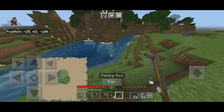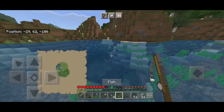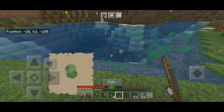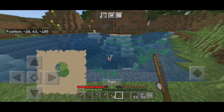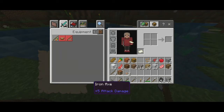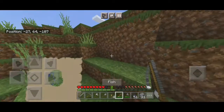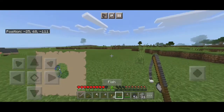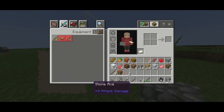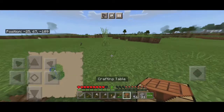So you know how normally you fish — you just cast and wait for a fish to come by. There's a bite... and it just gave me an iron axe! That's OP — that's one of the more common items in this mod pack. It's not even rare, that's just how the mod works.